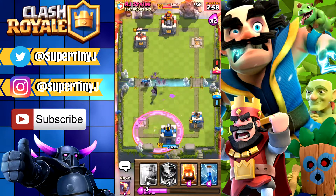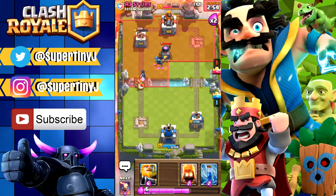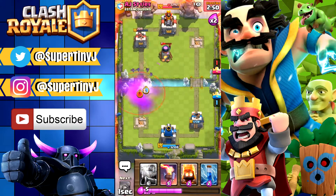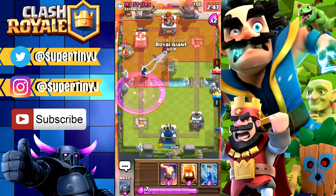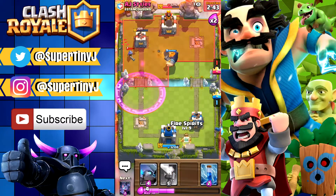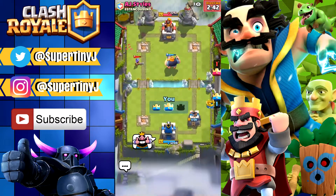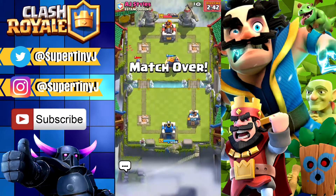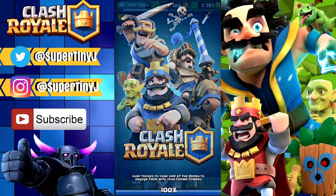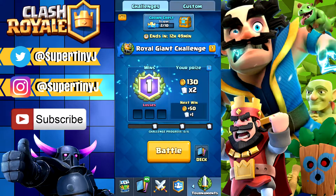One more Royal Giant on his side can definitely take care of that. I wish we had a fireball but we didn't bring one. Putting this down here — hopefully we can take care of that. Here is the Royal Giant and we should be able to take that. Here we go — we're gonna give him a thumbs up. Fairly close match, he did do a good job, but we pulled it out at the end. Definitely some nice Royal Giant placements.